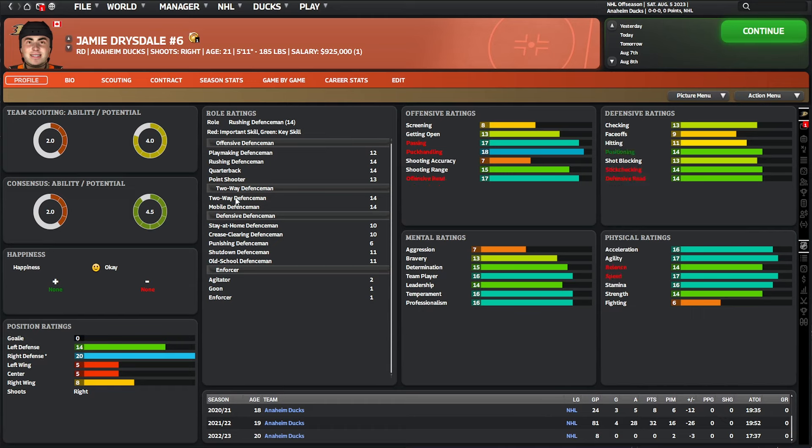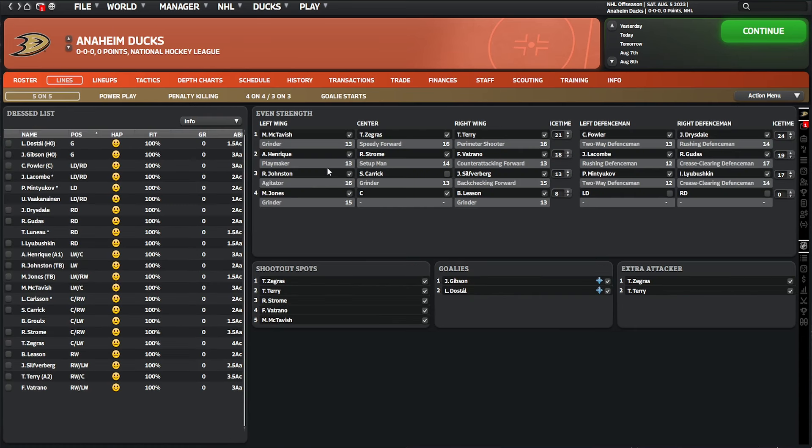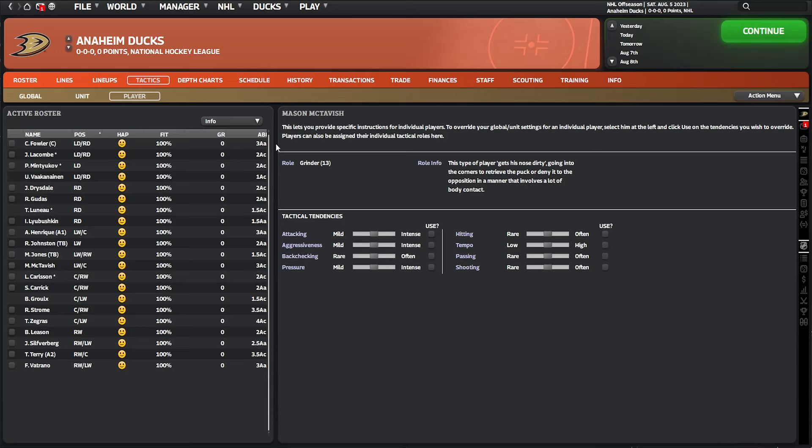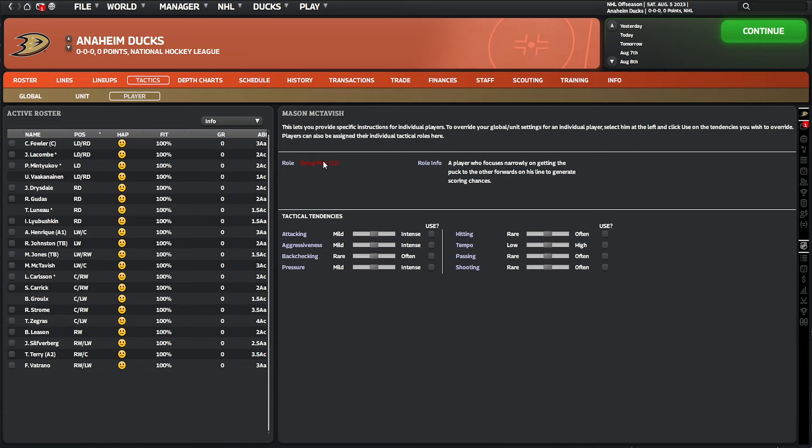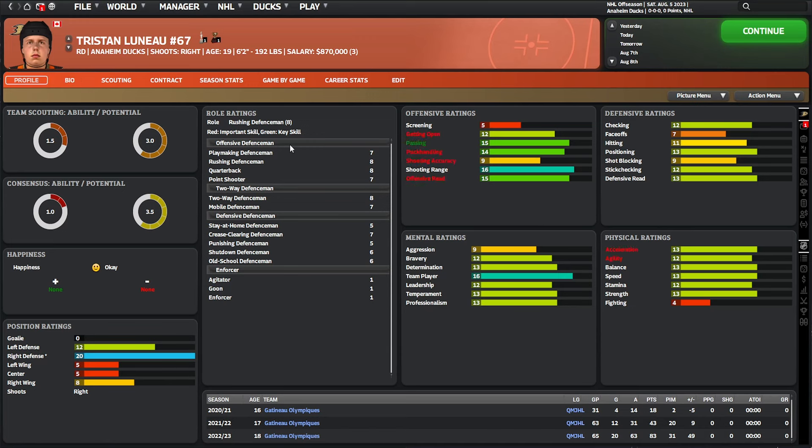Red skills are important for a role and green is the key skill — the one it really requires. For a quarterback defenseman you need to read the offense; for a two-way defenseman you need good positioning; for a mobile defenseman you need speed. Drysdale scores low on enforcer-type roles — he's not aggressive or strong enough for fighting, so he doesn't make a good enforcer, agitator, or goon. Once you've assigned roles appropriately, you've pretty much got a team ready for opening night.